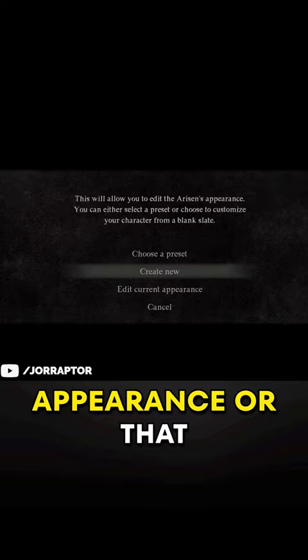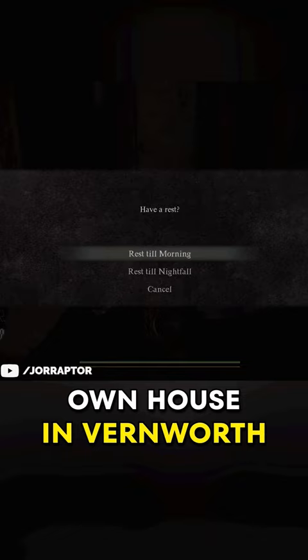You can now start the 'A Place to Call Home' quest — where you get your own house in Vernworth — earlier in the game. You start it over here on the map.